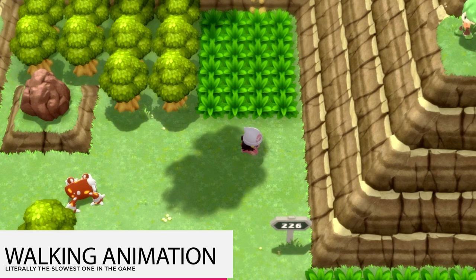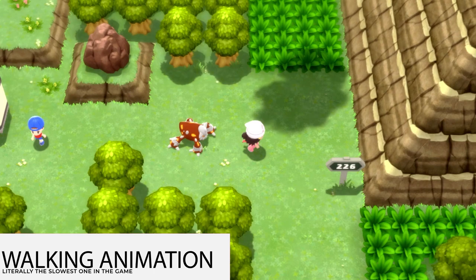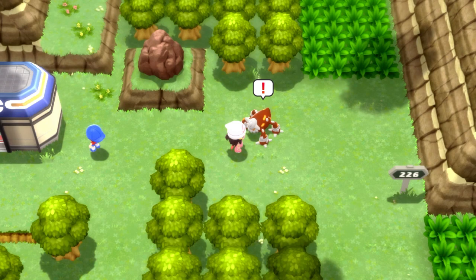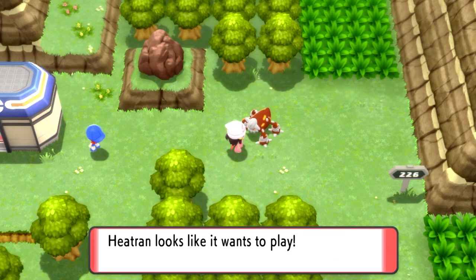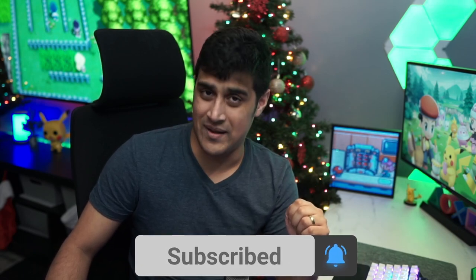Here is the walking animation of Heatran. This thing literally just walks — it is the slowest walking animated Pokemon I have ever seen in this game. But you know what? It's kind of cute. And there you guys go — that's how to catch Heatran. You literally have to do the same thing twice, which is pretty annoying. This might actually be the most annoying legendary Pokemon quest in the game. But now you have it. If you enjoyed this video, make sure to hit that like button, and if you're new to the channel, please subscribe. I will see you guys in the next video. This is Philly Beats You, and I'm out. Peace.